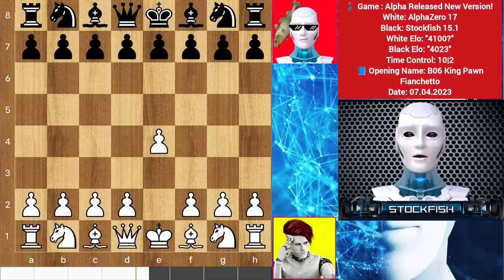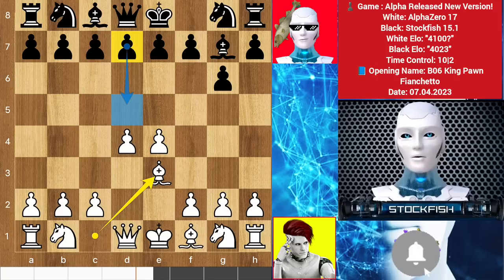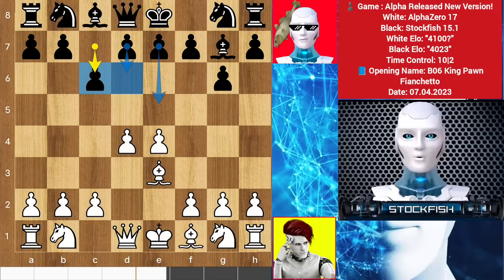Alpha started with e4, we have g6 — the King's Indian setup — d5, bishop here, bishop e3. You can play d5 or knight f3, but I have followed my book move c6. d6 and pawn to e5 are the future moves of this defense.